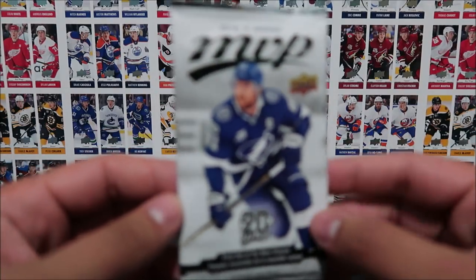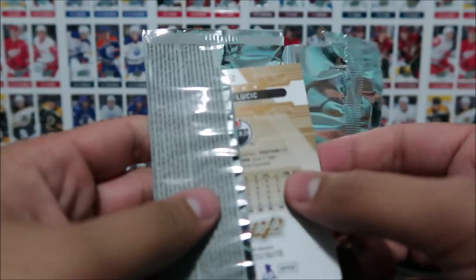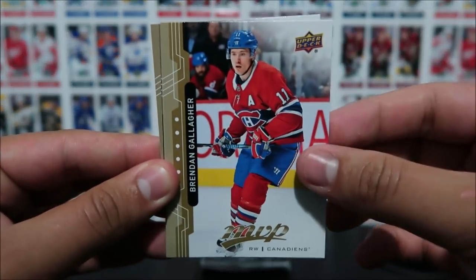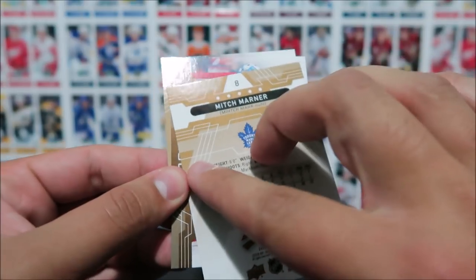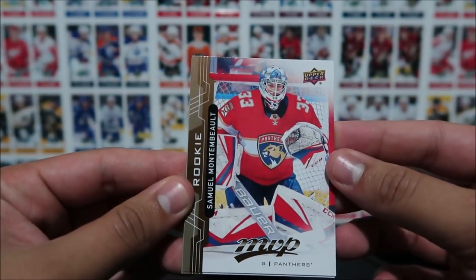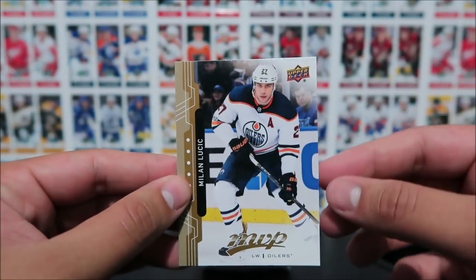Pack number four — let's go ahead and open that up. Pack number four has Brandon Gallagher, Sean Couturier, Mitch Marner, and a rookie card of Samuel Montembo — there's our first rookie card of the set. And then Milan Lucic.